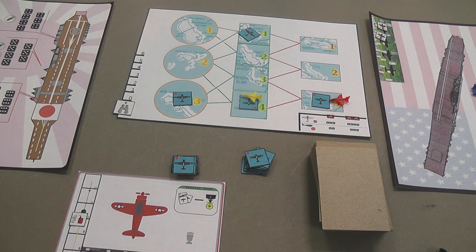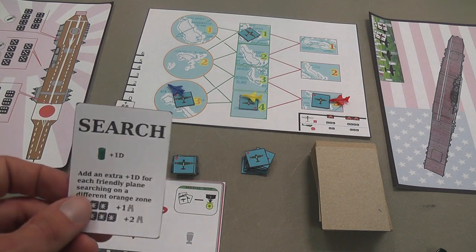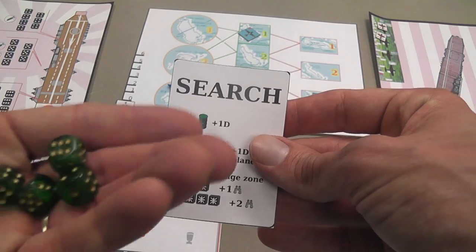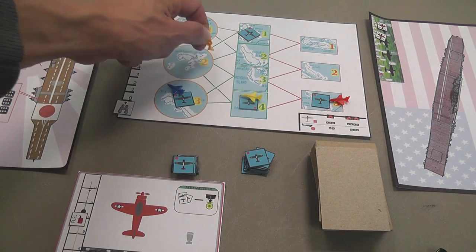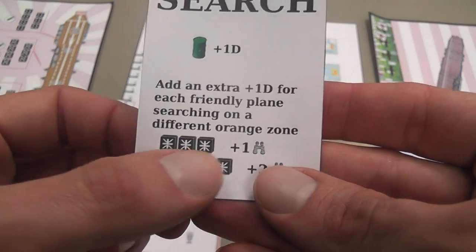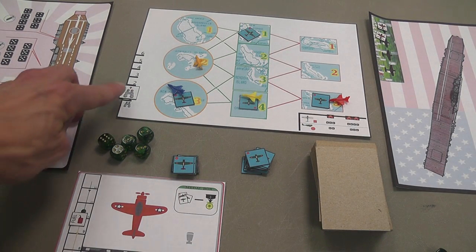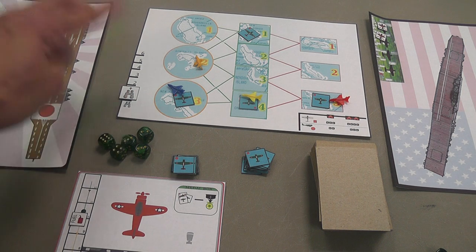If you are in an orange area, you can choose the search action to try to identify the location of the carrier. You roll three dice as the base number, plus one die because that's what the search action gives you, plus one die for each friendly plane searching in a different orange zone — spreading out is more effective. With three of a kind you raise your intel track by one; with four of a kind, by two. You need at least an intel of three to be able to attack the carrier. Card events may lower that value, making the carrier move away so you need to search again.